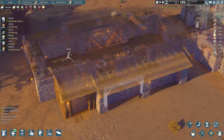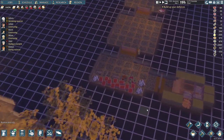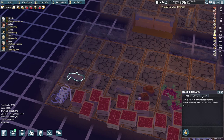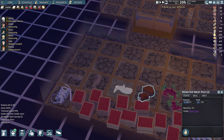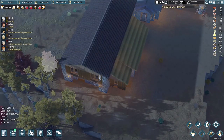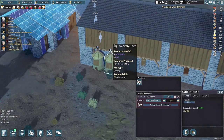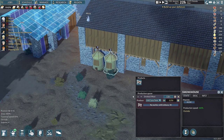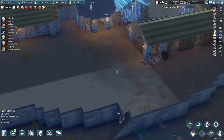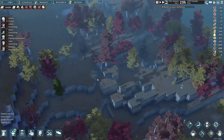We have the rabbits in storage now. Doesn't look like they're rotting either, so that's good. I'm waiting for someone with a culinary skill of 10 to show up — until then we can't really do much with the meat, so we'll just keep storing animals.